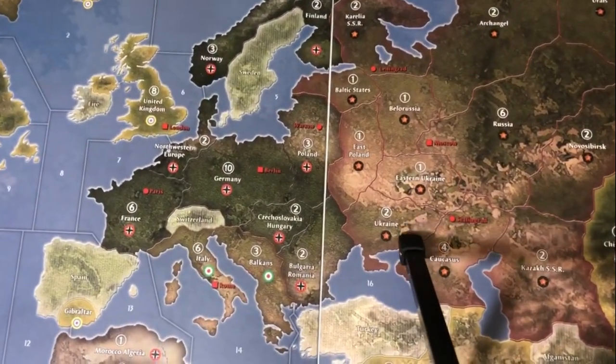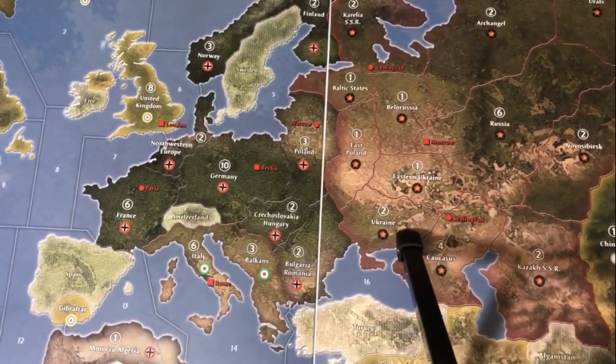I like to analogize this by saying that if the Axis had no idea what their national objectives were and the Allies knew exactly what theirs were, the Axis would still pull more money off the map. And that, in my opinion, is what's wrong with the rule.